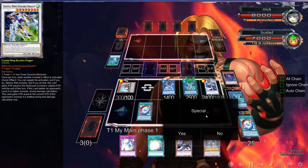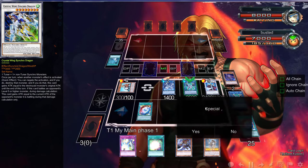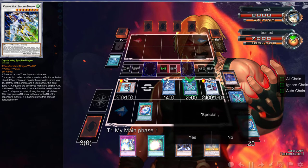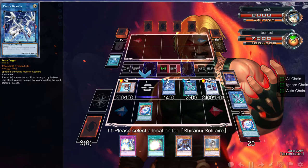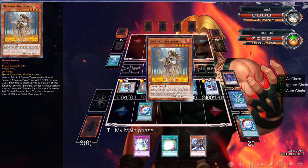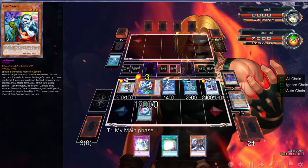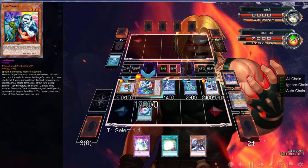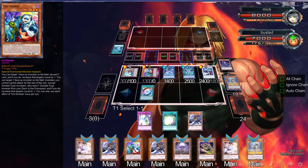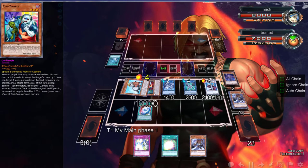We're going to use one and two to go over here — oh wait, that was a mistake, a very big mistake. Oh no, what was I thinking? I was supposed to — oh god damn it. Actually, can we even do anything? Yeah, this can special summon from the graveyard — it doesn't really matter. So we're going to activate this — this is just awful for my opponent. We're going to get a Zombie right here. We're going to target itself and dump a Mizuki.